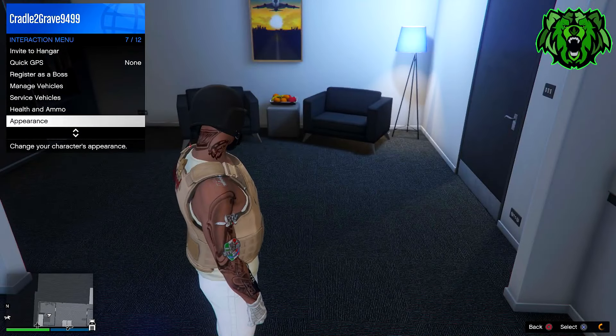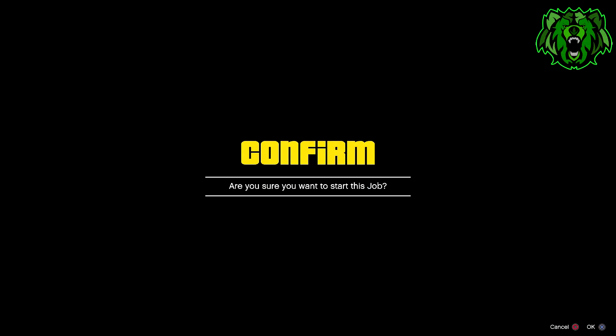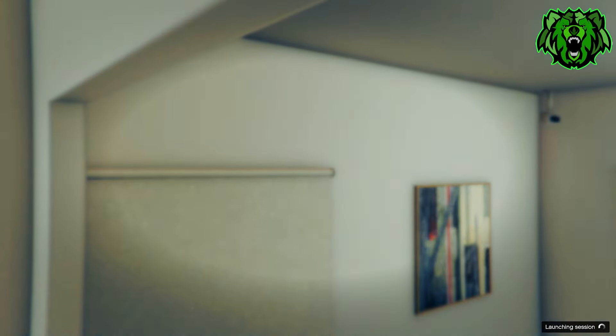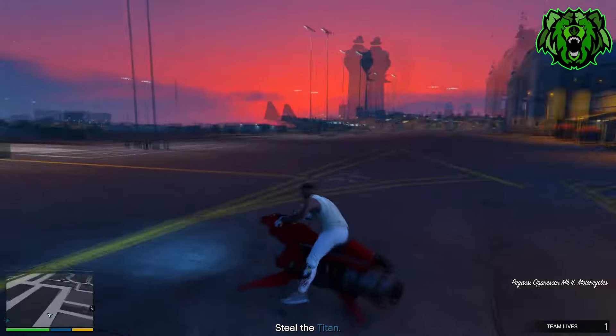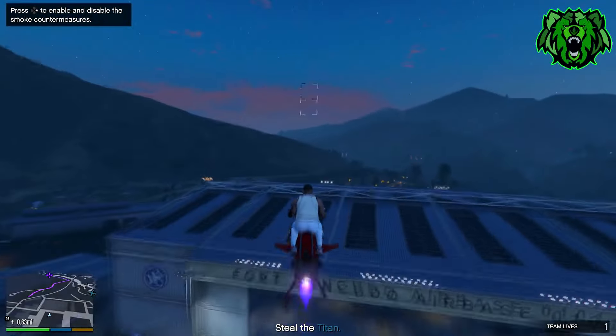If you did have to restart your game, just equip the outfit a few times and start up a Titan of a Job again. This is how you should have spawned in — no helmet, no mask, and no body armor. Now head towards any ammo store on the map.